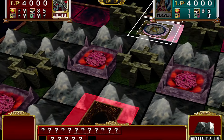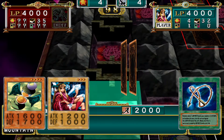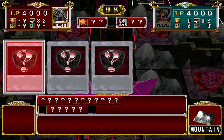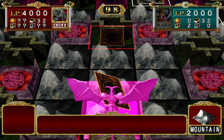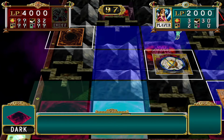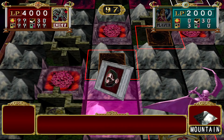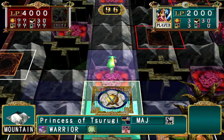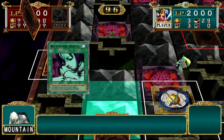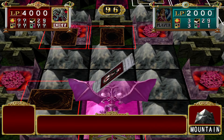We don't have to deal with Gravity Binds, Mirror Forces, or Gorgon's Eyes, so that's nice. But we do have to deal with Ririokus. And this man can still Tremendous Fire me. I'm probably not going to ever play this Hourglass of Courage because of this. I don't think this Turtle Oath is gonna work out.